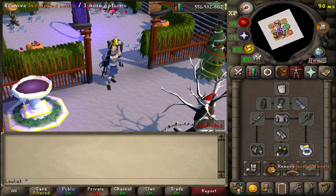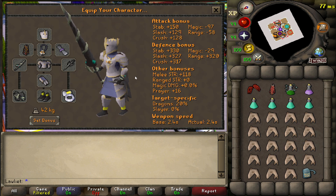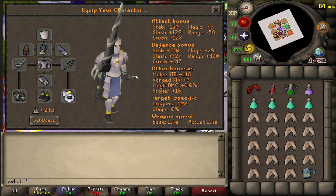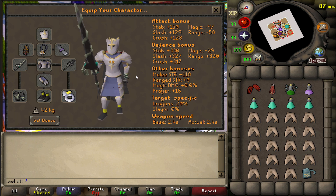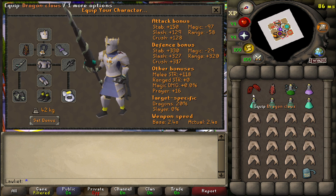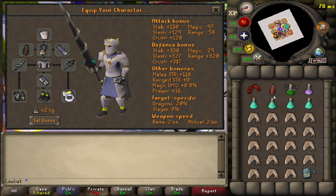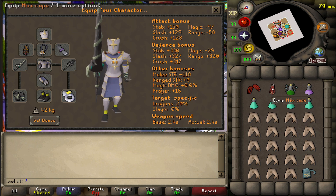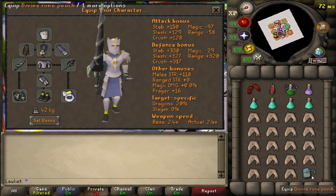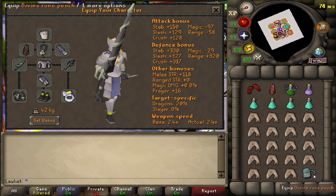As for the gear setup, I've opted to go with a tanky setup since there is a strong possibility that we're going to be here for a very long time. If you want more kills per hour, make sure you bring Bandos Armor or Torva if you have it. I feel like Torva would be a nice balance of more strength bonus and tankiness compared to Bandos and Justiciar. Overall though, I think Justiciar is still king here because this is a very popular AFK moneymaking spot, and Justiciar does a great job of reducing damage.